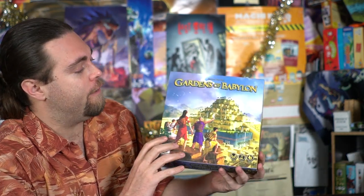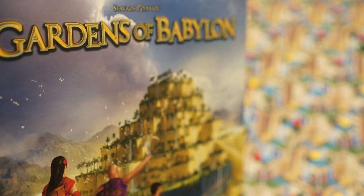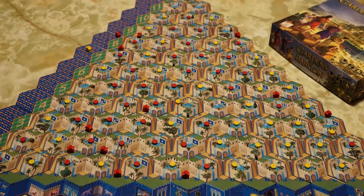Hey guys, welcome back to the Unfiltered Gamer Kickstarter board game review. Today's game up on the tabletop is by Cackleberry Games and it's called Gardens of Babylon. Gardens of Babylon is for two to four players with a single player variant, the game takes about 60 minutes to play, and it's for ages 10 and up.